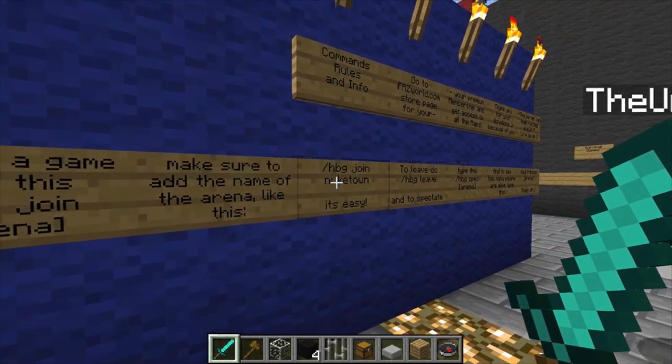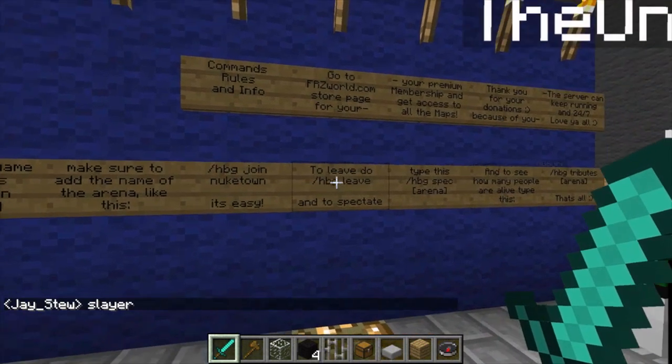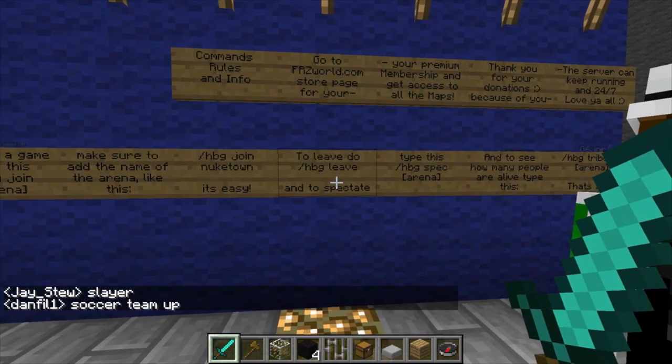For example, slash HBG space join space Nuketown, and that'll take you to Nuketown. There's other commands here like slash HBG space leave, to leave.